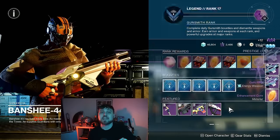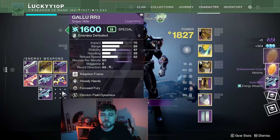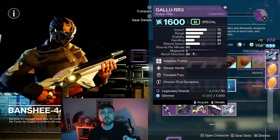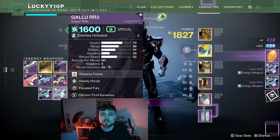This glitch has happened in the past and what Bungie did was remove the specific weapon that was giving those cores. But considering that Bungie is extremely busy and preoccupied with the Season of the Wish coming out just tomorrow, this glitch will more than likely stay live in the game, so you have hours to take advantage of it and get as many cores as your heart desires.